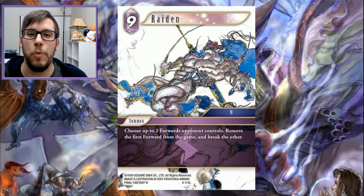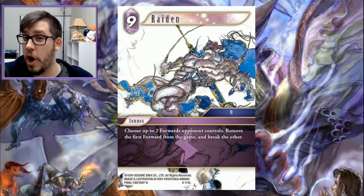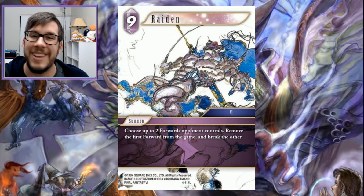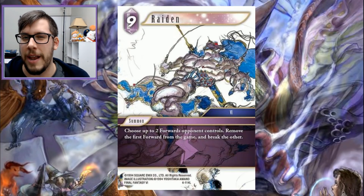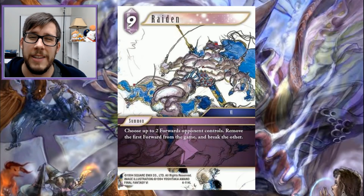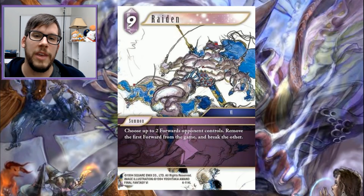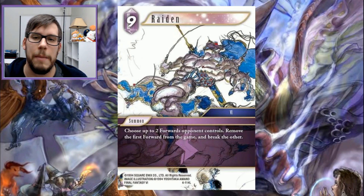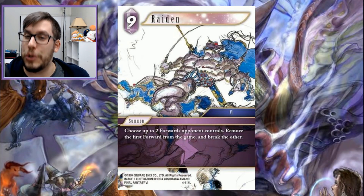I hate using this term, but Raiden is strictly better than the summon Fire summon by comparison. Raiden is everything you want in a high-cost summon — it's going to break one forward regardless of power and completely remove it from the game. No more annoying Reno effects. Get rid of that Gold Bess. It does everything you'd expect and hope a nine-cost summon to do. You're only going to be playing maybe a one or two-of in most cases, but for what it does you're very happy with the effect and it's probably going to win you the game on the spot. Being able to remove two forwards is very strong, and yes it's very expensive. But as we said back in Opus 1 with Bahamut — if you're removing two things it should be winning you the game. It also doesn't have a 10,000 power restriction, so it can break anything and gets around effects like Cecil's 'can't be damaged by summons.' It is strictly better in every single way.